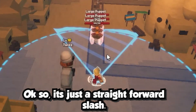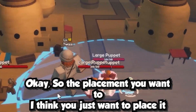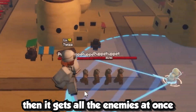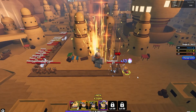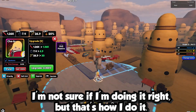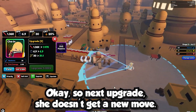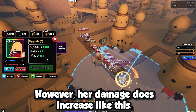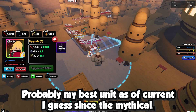For placement, you want to place her on one end so she hits all the enemies at once, rather than on the side. That's the experience I know from tower defense games. The next upgrade doesn't give a new move but her damage does increase. She's probably my best unit right now since she's a mythical.